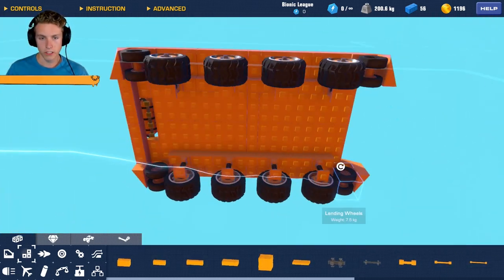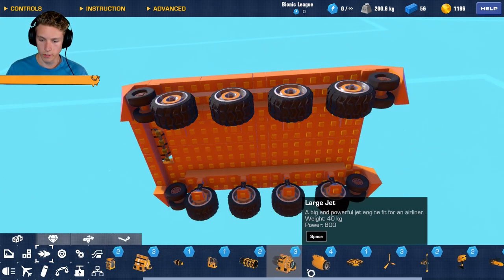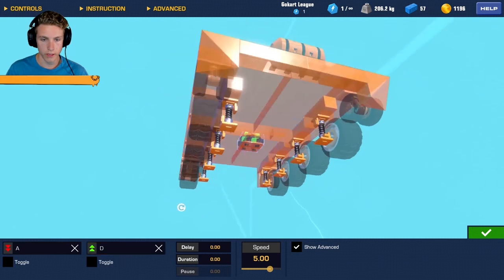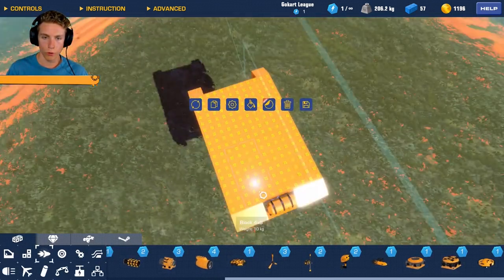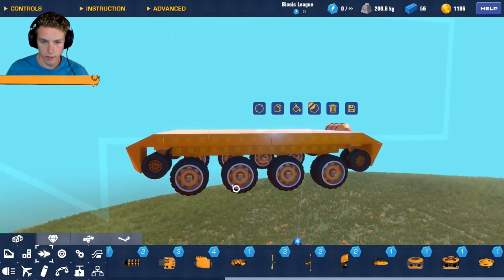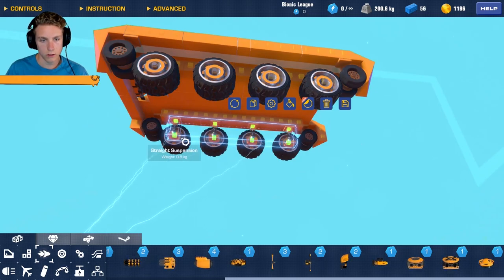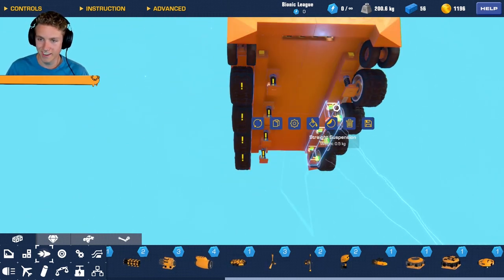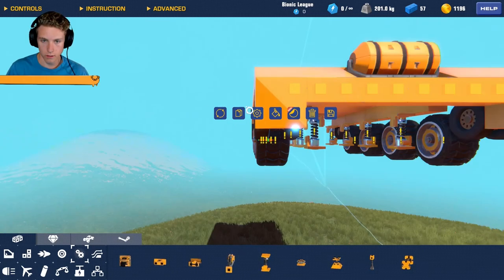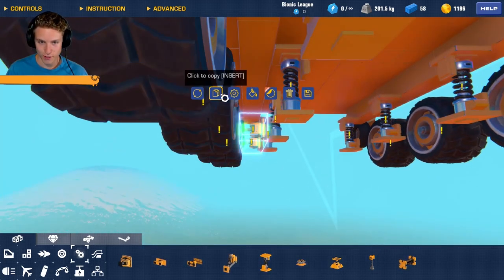For steering you can either use a helicopter engine in the center of your build - put it on there, set it to A and D, and that will force the whole thing to spin around. But I want something a little bit different - I'm going to do normal steering. What we're going to do is get these pieces and scoot them out. Then we get some hinges and go all the way down - it's a lot of turning but it's going to work out.